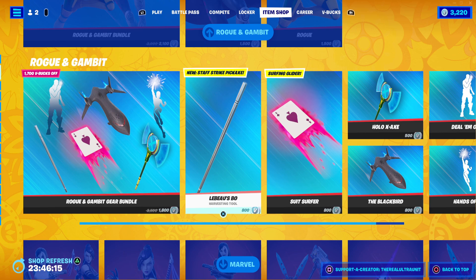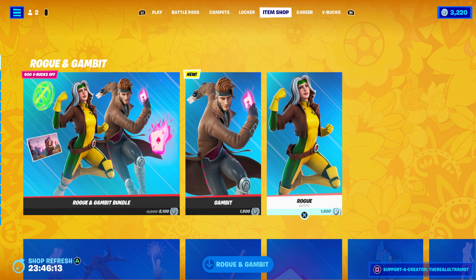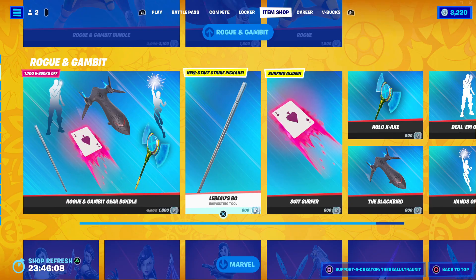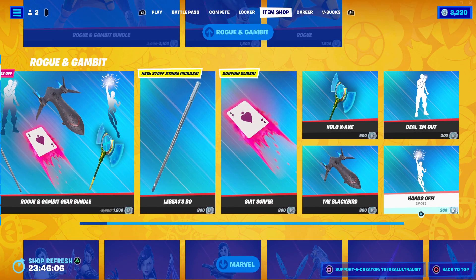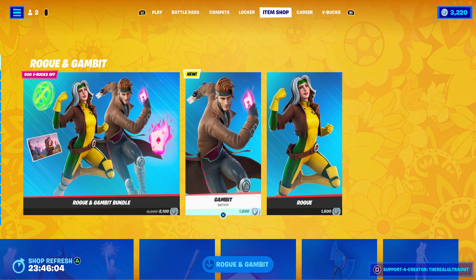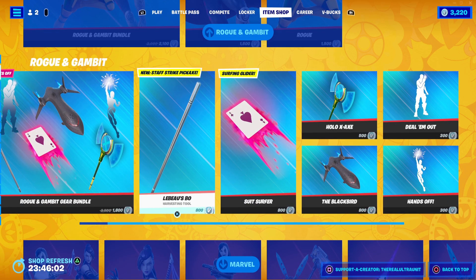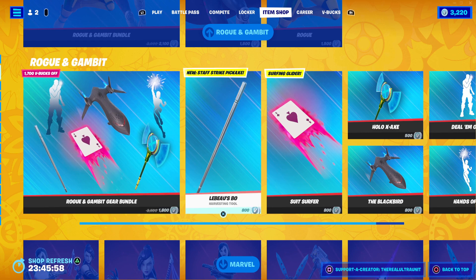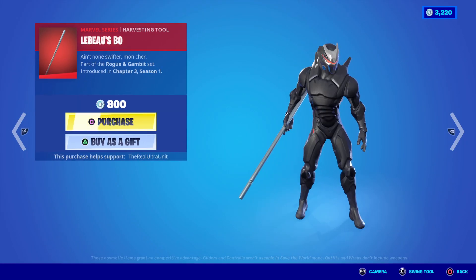It's 800 V-Bucks and it's part of the Rogue and Gambit bundle. I'm sorry that I couldn't say their name correctly — I've never heard it pronounced before. I just did a video on both Rogue and Gambit if you guys want to check it out; it should be in the top corner. This bundle that the staff is part of is 1800 V-Bucks, or you can just get the staff by itself for 800.